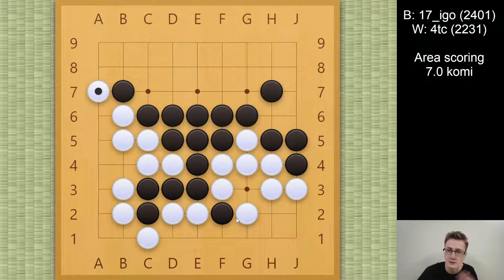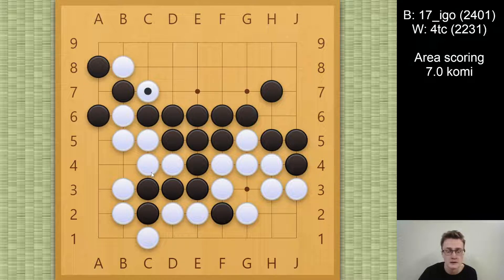That's also why in this position, black knew that they can't allow that — they have to go for the Hane here. And now if white connects, then it would be a draw instead. So I will go for this ko here, of course. I will cut, black will capture, and we are going to have a ko.